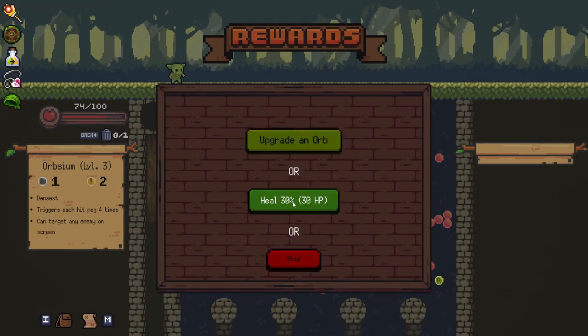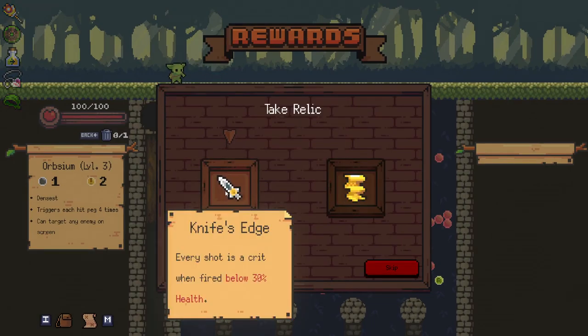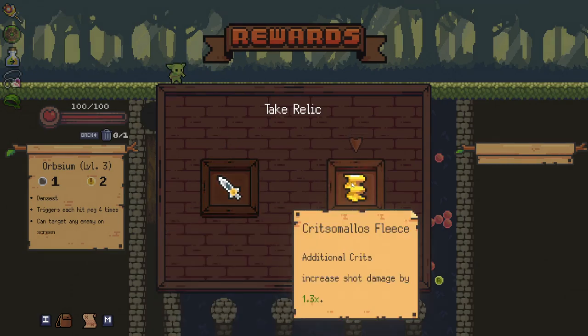We still don't have any upgrades we need to make, so I'm just going to heal again. Every shot is fired as a crit when below 30% HP. Additional crits — that's so good. Basically every time we get more than one crit, it's going to increase our damage.